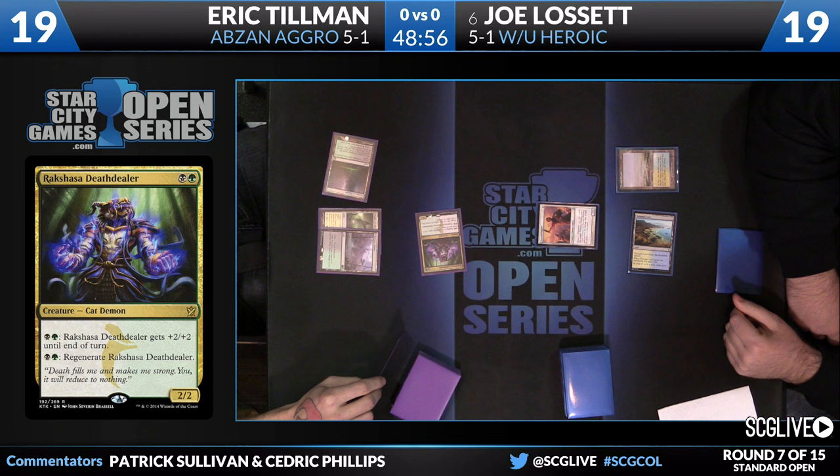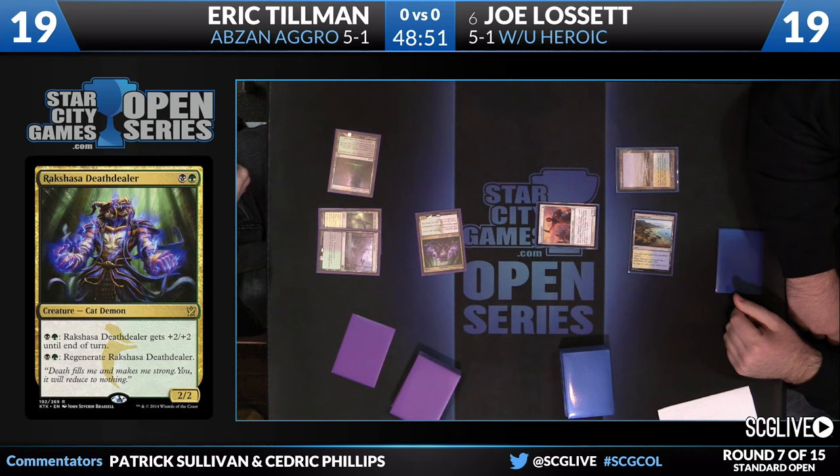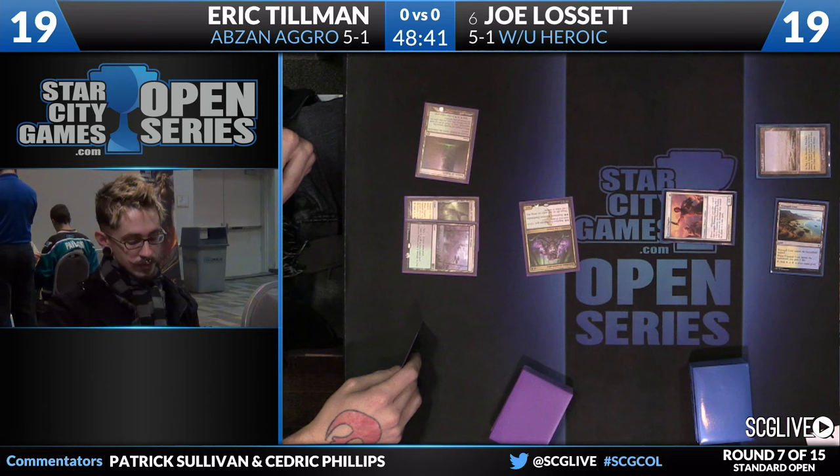Looks like no pumps from Tillman, so the set goes down to 19. Land number three comes into play tapped — Temple of Malady — for Eric. Scry action here; we'll see where it goes in just a moment as Tillman consults his hand. Eric's deck features a variety of removal, most notably four copies of Bile Blight. A little tough on the mana base, but Eric already has double black. The top card stays on top and he passes the turn.